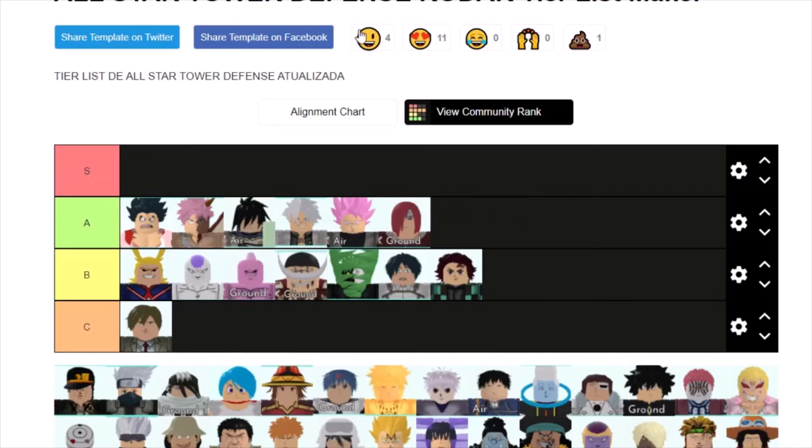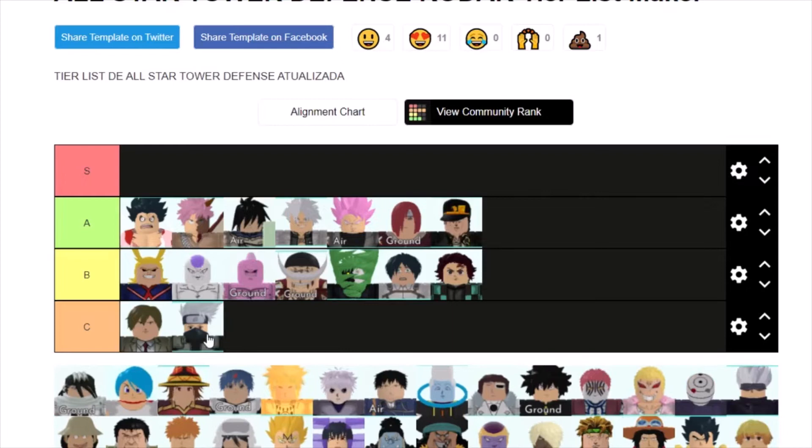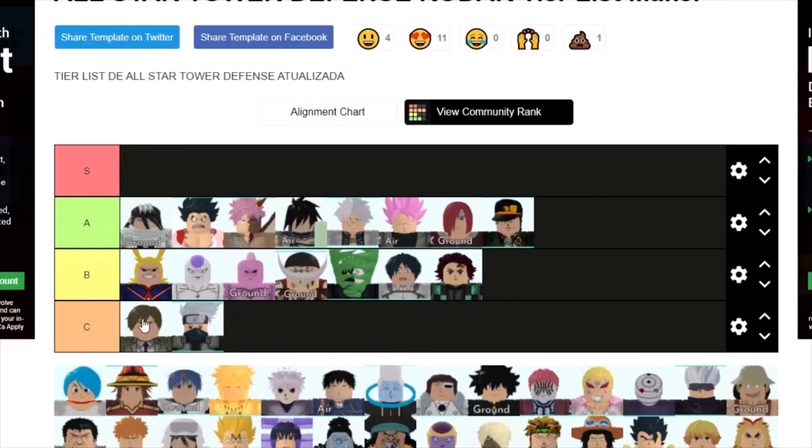Nagato is actually a really solid A tier — probably one of the best in A tier because he'd have pretty nice range, hybrid, and is cheap. Jotaro is probably going to be A tier because Dio is better than him for story. Kakashi is going to be C tier because he's useless — there are four-stars better than him, and he's not even that cheap. Byakuya is probably another A tier; he'd cost around 6k but he's okay.